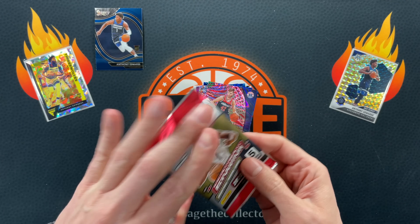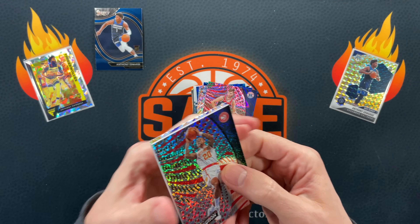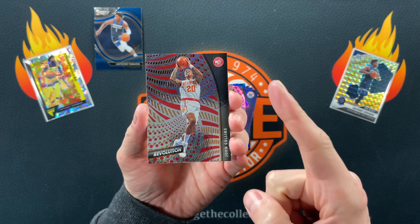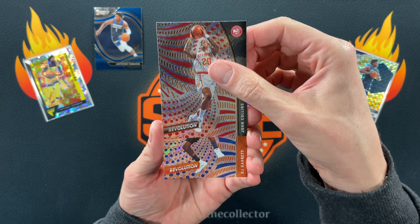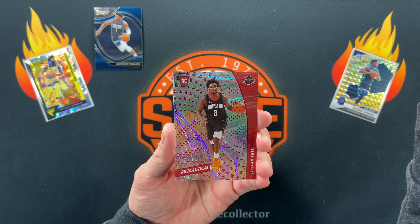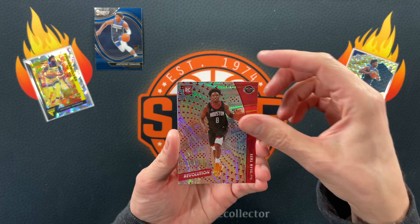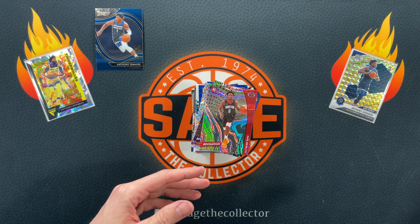Asia Revolution. You can pull numbered cards to 88 - I think that's out of Tmall Revolution. RJ Barrett. All right, come on Ant-Man Asia. No rookie - what? Jayshon Tate. And we finish with Trey and a D.